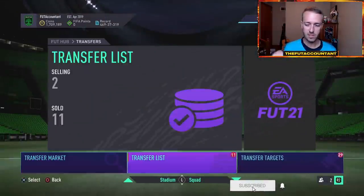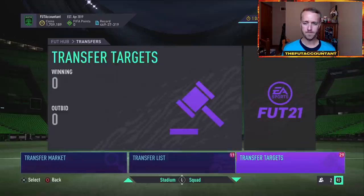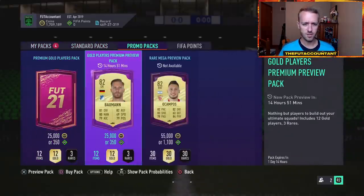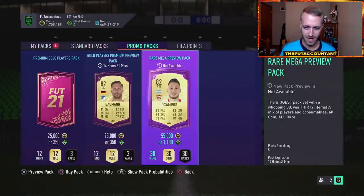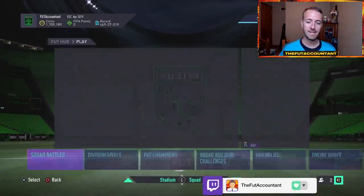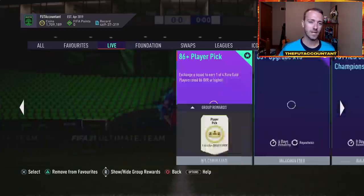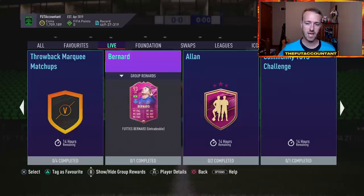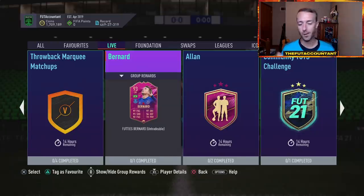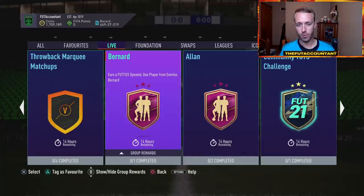Preview packs yesterday were just average, we'll probably have some more today. The 25k packs are out till Friday, but rare mega preview will be gone tomorrow — that's going to affect fodder supply. Last Thursday we had the dynamic duo first released between Allen and Bernard; they've got 14 hours remaining, they were out for a week. This makes me think we might see another dynamic duo — I don't know if it's Chelsea, Leicester, Wolves, or Spurs, but I feel like there's potential for another one.